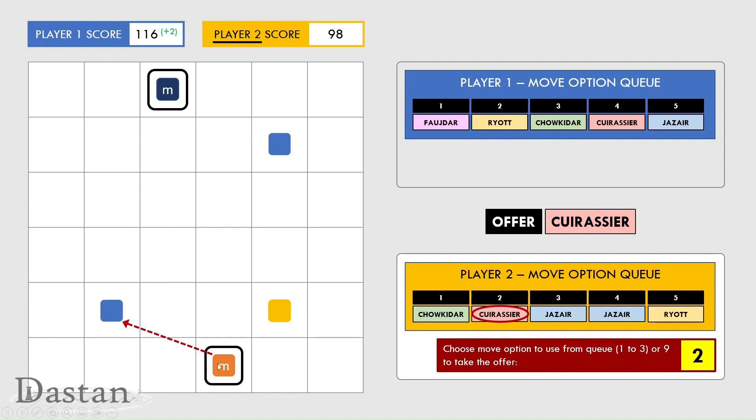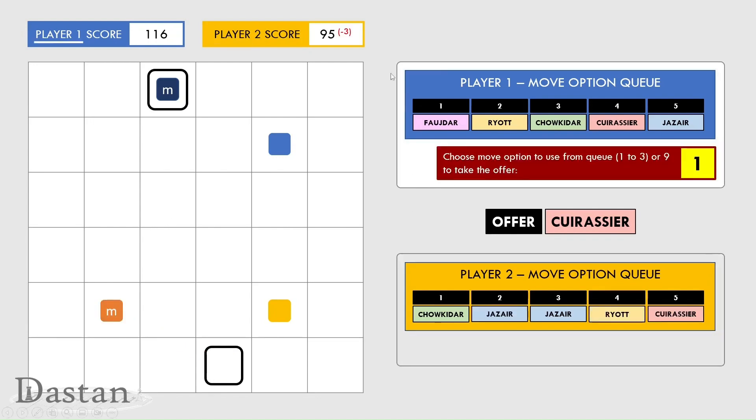Player two is going to use their Mirza — dangerous — and they're going to capture this blue piece again using a cuirassier move. They've made a net loss of three: although they played the second move in their movement option queue they had to pay four for that, and gained only one for capturing the piece. This time their collar is no longer occupied and they don't get that bonus of five.